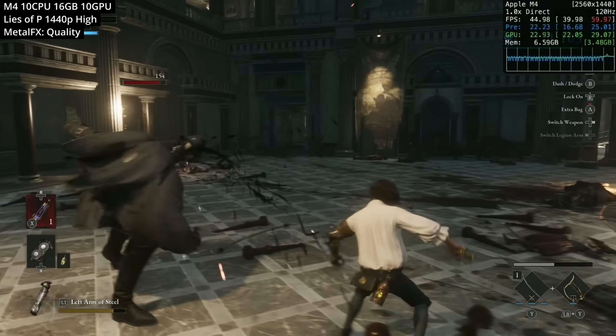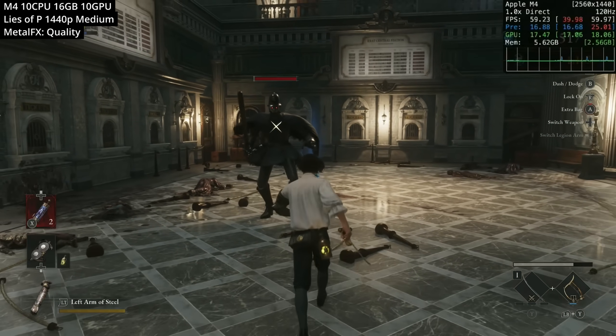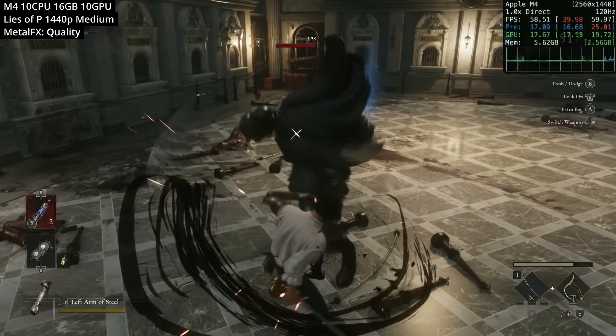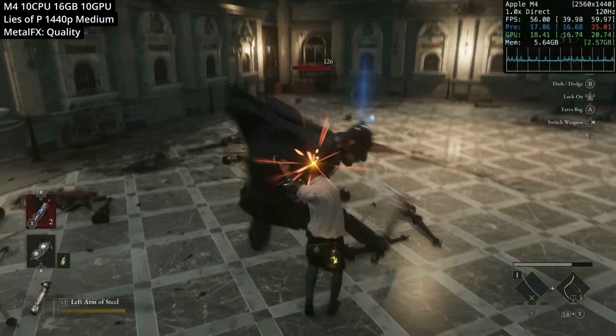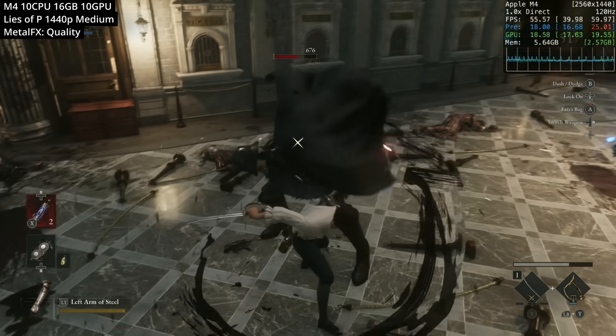At 1440p high we're getting about 45fps. Setting the preset to medium gets us very close to a solid 60, and turning down one or two more settings gets you to 60 frames per second — which you probably want because this is a very precise timed game.